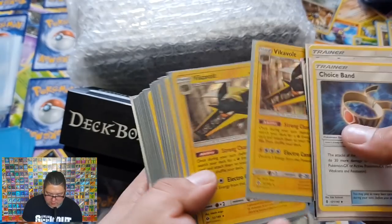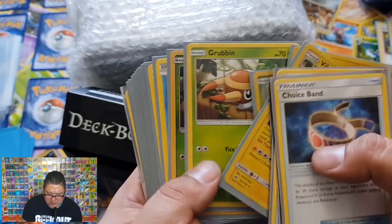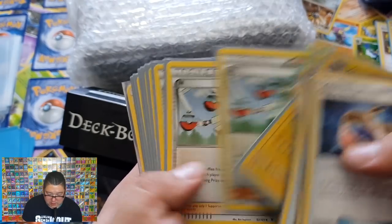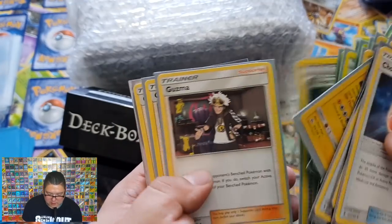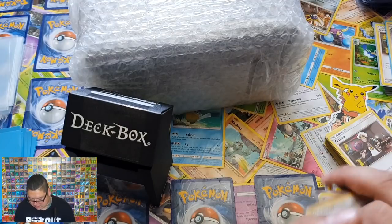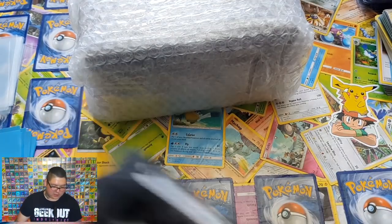Manganese Recycler, Vikavolt. What deck are you building? Vikavolt, Charjabug, Rampardos, some M's — nice amount of M's there. It's got a couple of Synthetics, which is not too bad. Right, so that was the deck box.